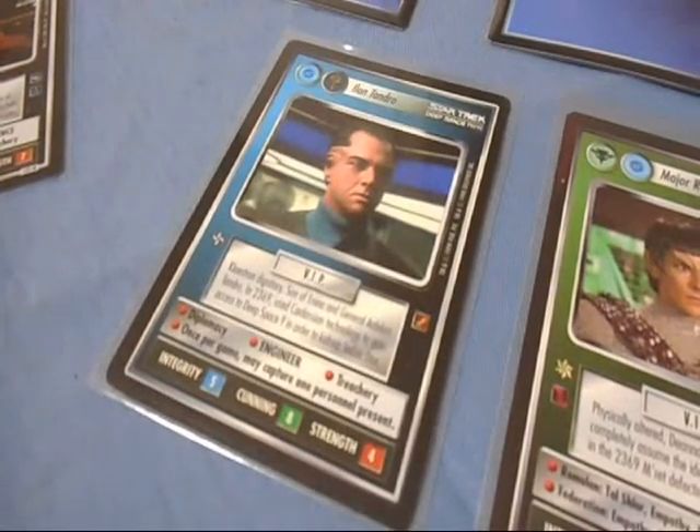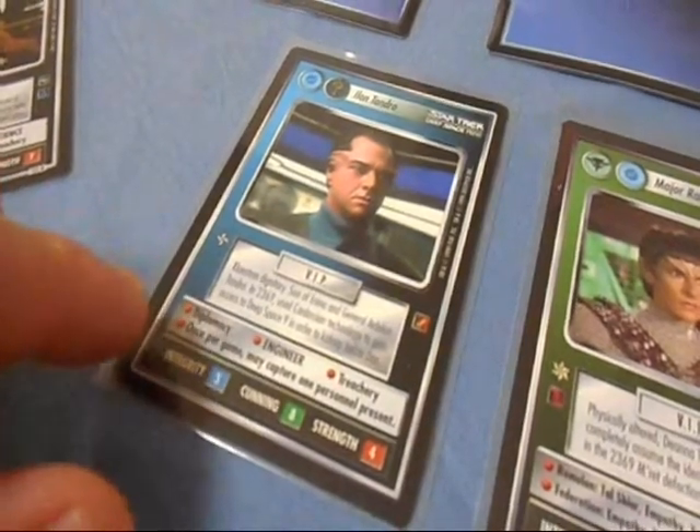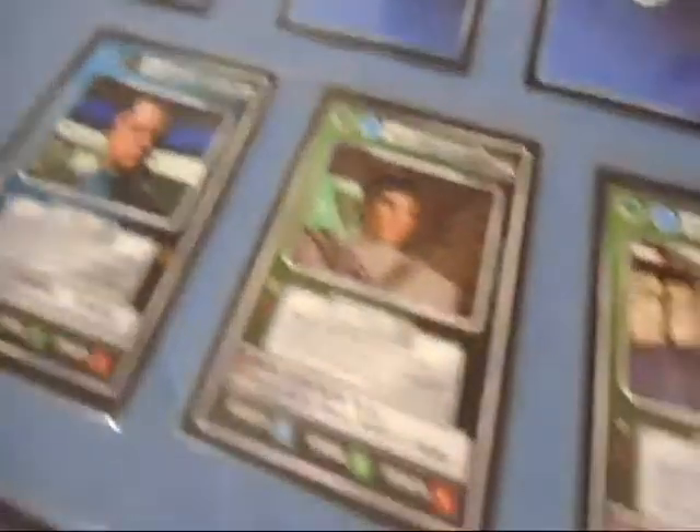Elantandro. He's a VIP that can report for either Federation or Cardassian — Diplomacy, secondary skill of Engineer, and Treachery. Once per game he may capture one personnel present. Useful.